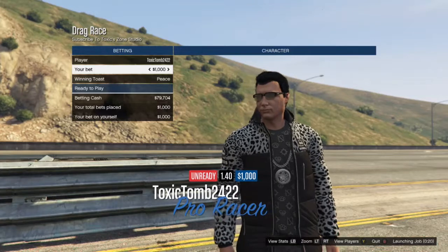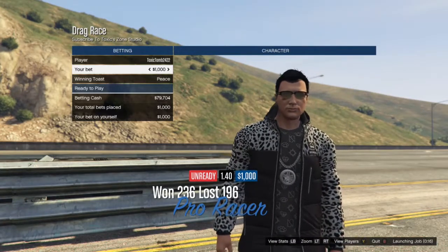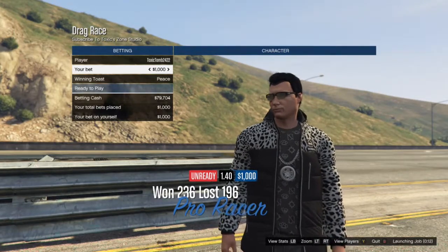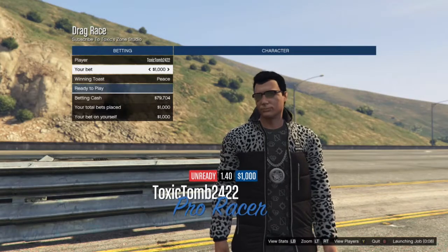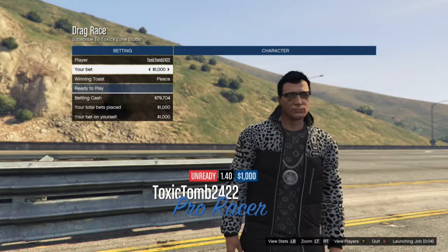I don't know what's gonna win, to be fair. The Z-Type has a bit slow acceleration but seems pretty quick, although the Pegassi is extremely quick on acceleration. This video will pretty much prove to you which one's the fastest sports classic in the game, because currently it is the Z-Type.